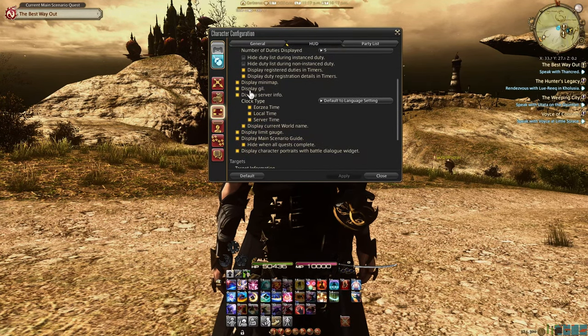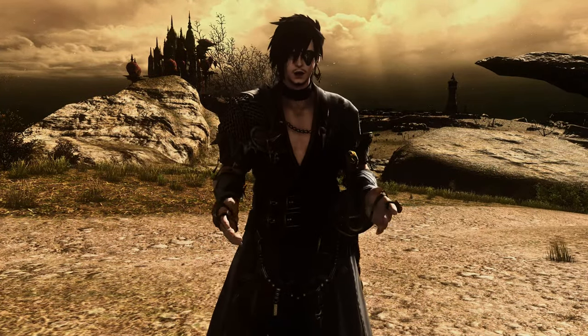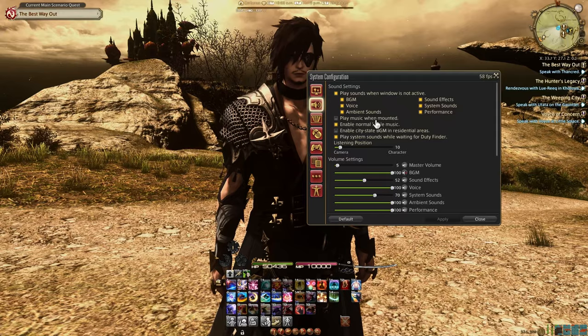This will help keep track of how long you've actually been playing. Have you ever gotten lost in the ambient music of a zone, but your mount music keeps disrupting your relaxing adventure? In the system configuration under sound settings, you can turn off mount music, so you can always enjoy the ambience without the thoughts of chocobo racing.